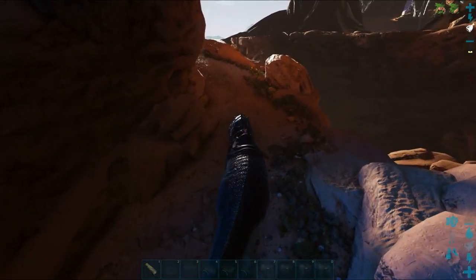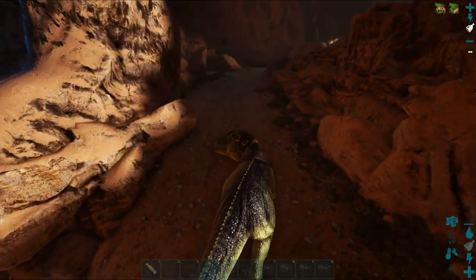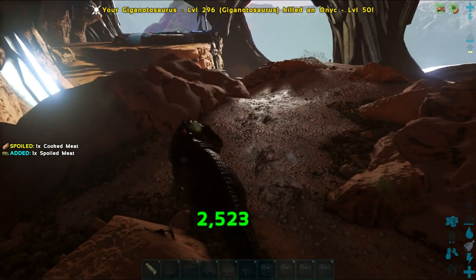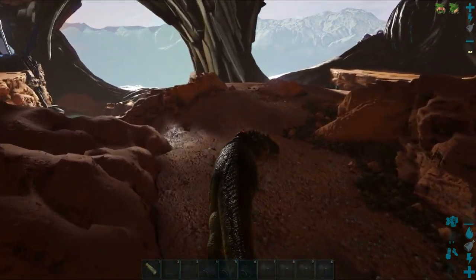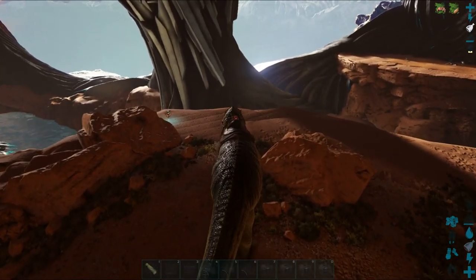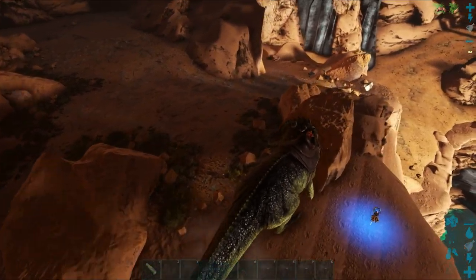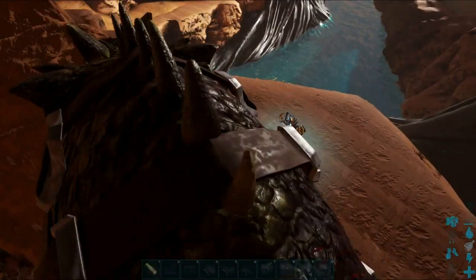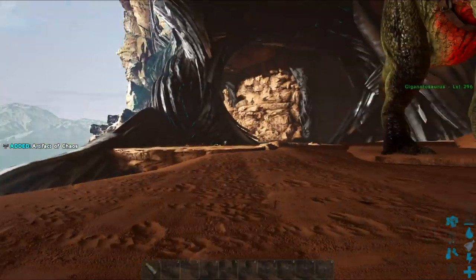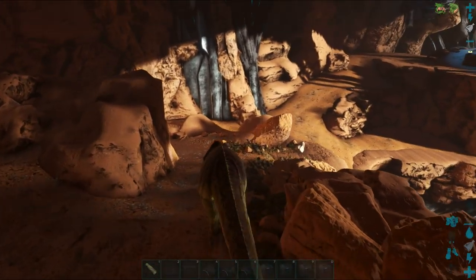It's also very important that your Quetzal has a decent amount of stamina and health. You can to some point neglect damage, but the less damage you have the more hits it will take to take out the Titan if you're wanting to kill it. I went for a bred, fully imprinted Quetzal — imprinting makes a big difference — with 5,000 stamina, around 15,000 HP, and everything else into damage.